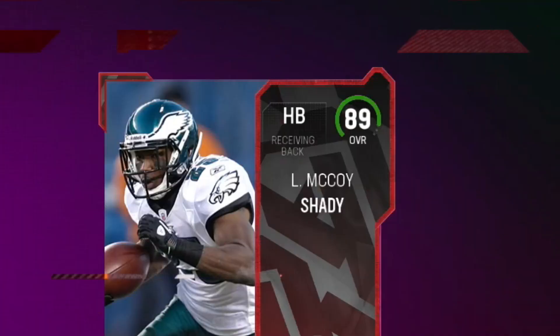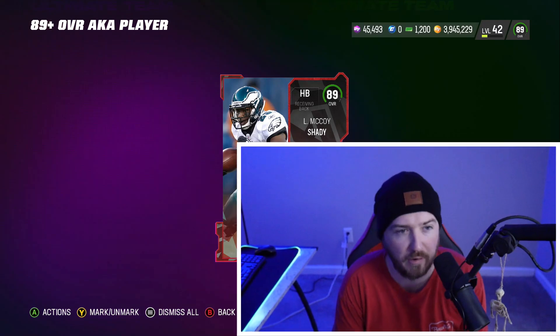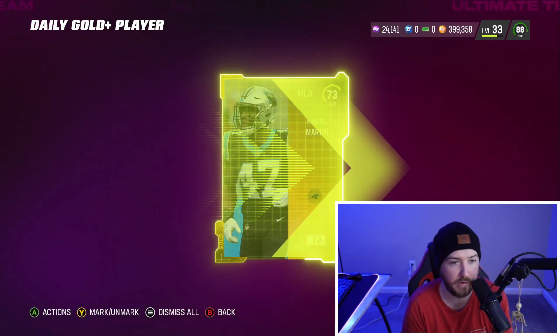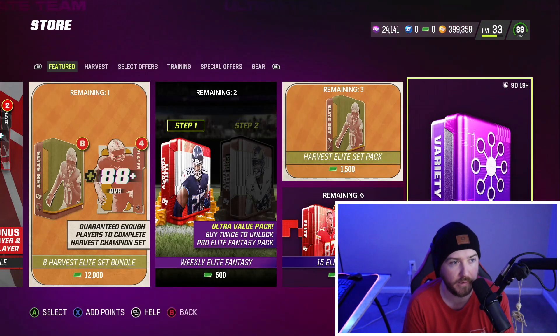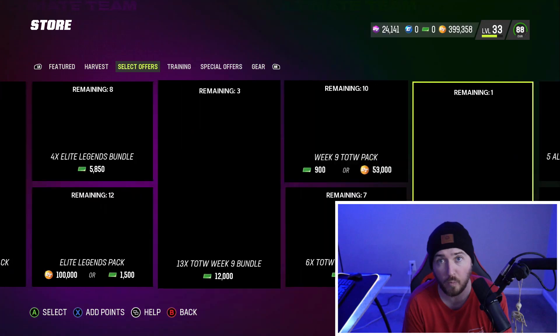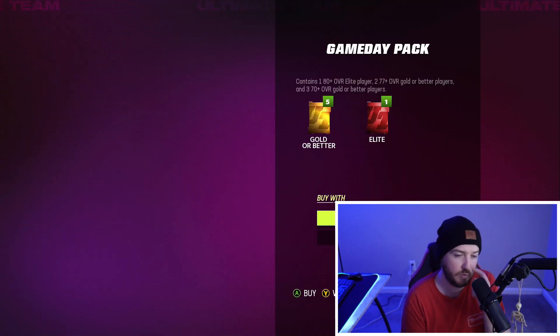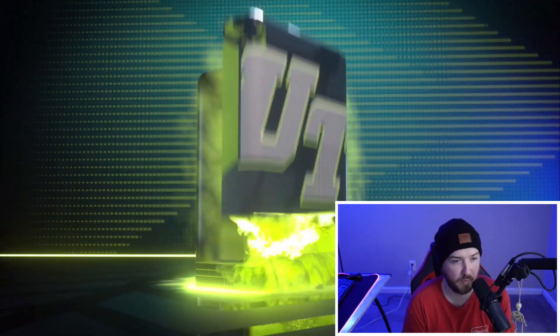This one's gonna be — 89 Shady, bro! Oh my god. All right baby, we are over here on the no-money-spent account. We're gonna open one Game Day real quick and then we're gonna open this roll, and then we have one more to do — three total, which is a dub. First one we got 89 Shady — you can't win them all, I guess. But we will pull CJ2K, you mark my words.